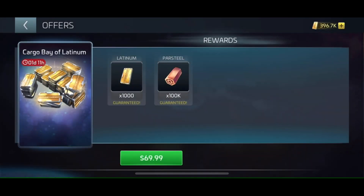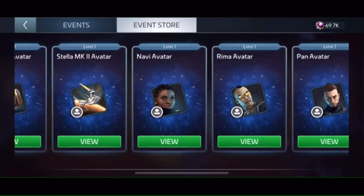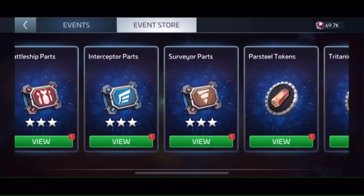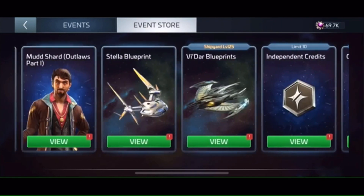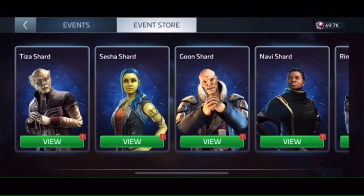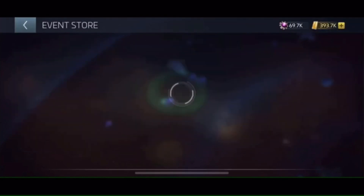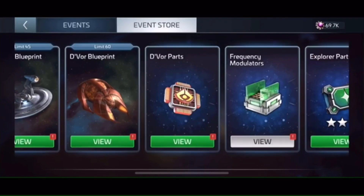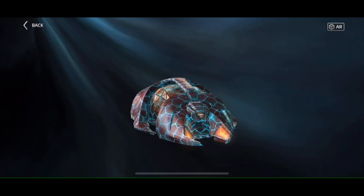During part two of every battle pass, there is an event store. This gives you the opportunity to participate in events and gain tokens, which you can use in the event store to buy materials, officer shards, parts, and blueprints. To gain more Latinum for free, you need to mine it, and you can do this with the Devor. As you participate in the part two battle pass events, you'll eventually be able to unlock the Devor for free in the event store — this doesn't take too long. I advise joining one of the top three alliances on your server to make sure you're gaining decent token rewards.